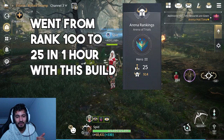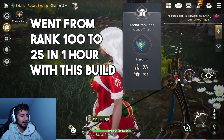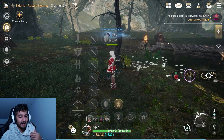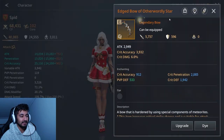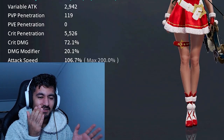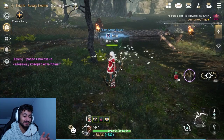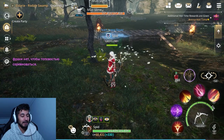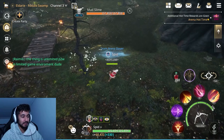I never used bow in any game, and the bow was the last class I needed to unlock. I got the legendary bow and thought, why not try it out? It's been going amazing — I win games, the games don't last long, I win them super fast. The spec I have is insane for damage — full damage build.